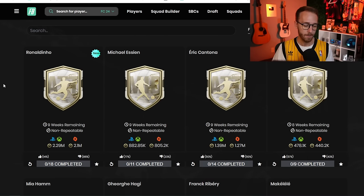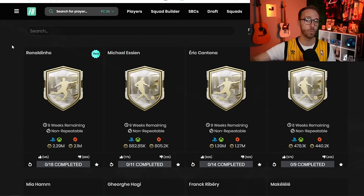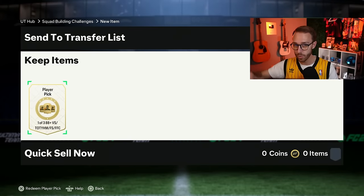Just be careful with your coins because this is a place where you could get in trouble before one of the biggest promos of the year. If you're submitting too many coins and buying too many cards and lowering your club's worth by buying players off the market to put into SBCs — which give you untradeable cards — you're going to devalue your club before Team of the Season. You're going to want to have fodder then.